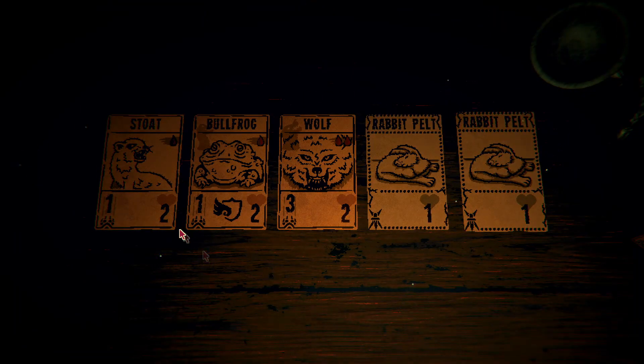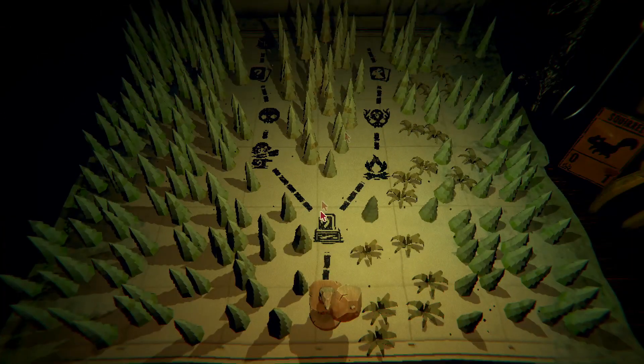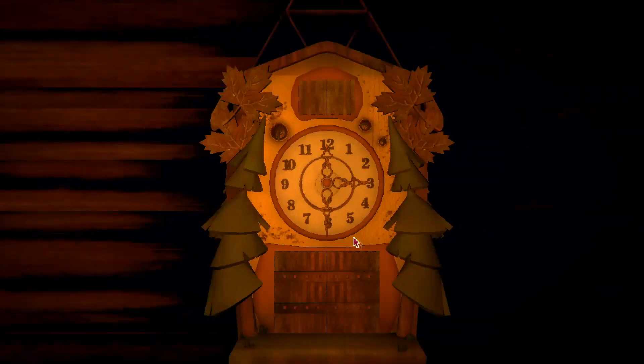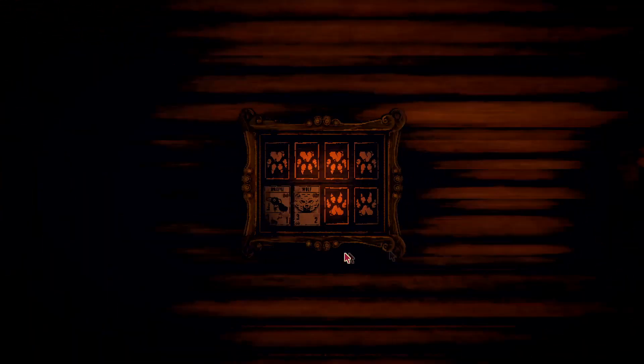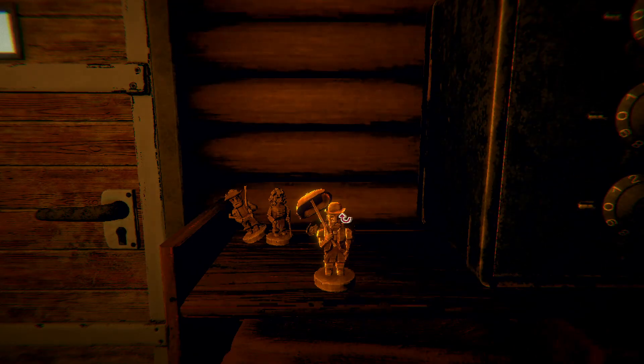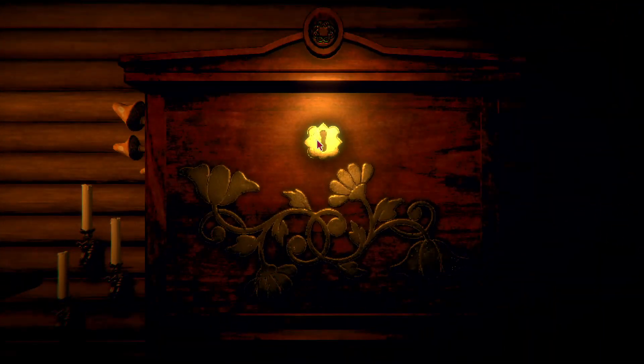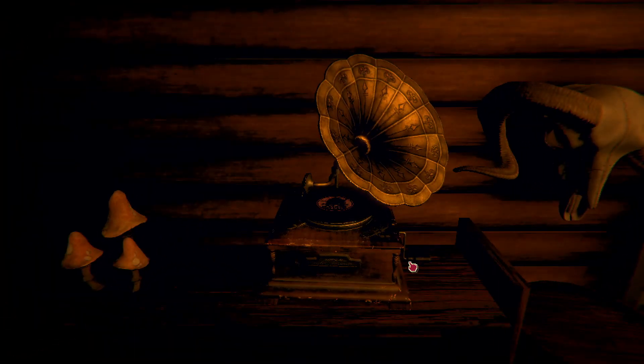This is our starting deck: Stoat, Wolf, Rog, Wolf. Oh yeah, we can get up — that's the dictionary, rulebook. Interesting. Wolf Magpie. Not sure what this exactly does, but... not sure if we have to solve any of the puzzles from part one.